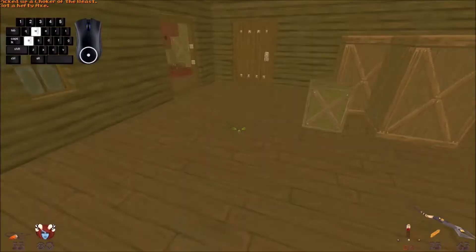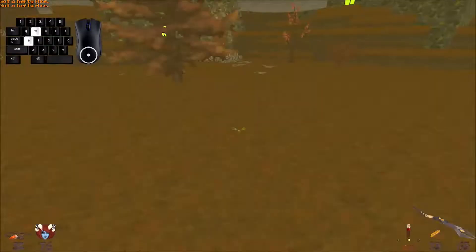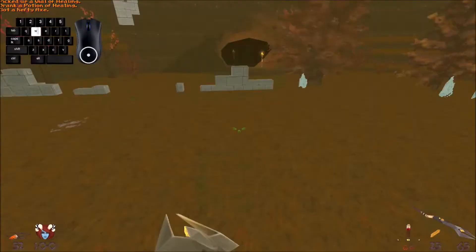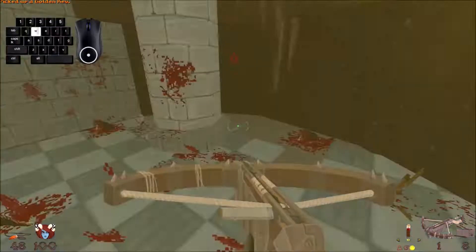Drop down and then behind the staircase there's the choker of the beast — it's very important to keep stuff off of you during one segment of the level. Make your way on down here. You can bump into that to get the vial and healing, then heal up and pick up that vial as well. Get our gold key.